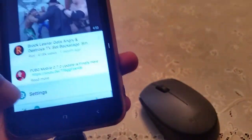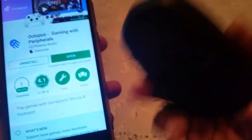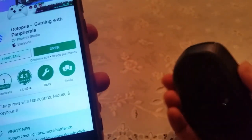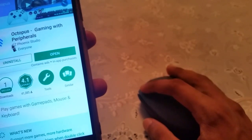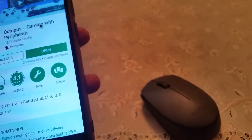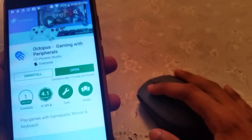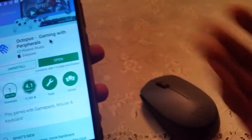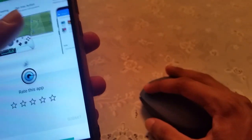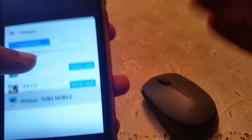Now that the connection part is done, you need an application because your phone is not going to support your mouse and keyboard natively — Free Fire, PUBG, or any game will not support it. So go to your Play Store and search for Octopus and download the application. If you don't find the Octopus app, I will leave a link in the description, because sometimes Octopus takes their app out of the Play Store for maintenance or other reasons. You can also connect an Xbox 360 controller with it.